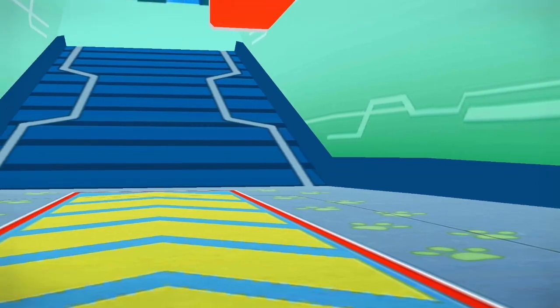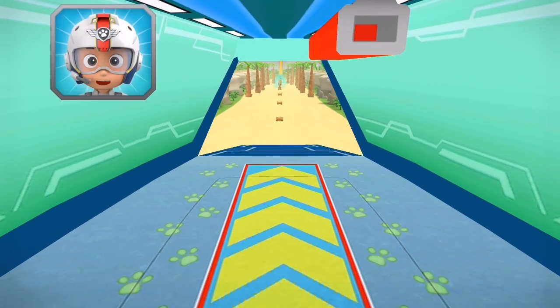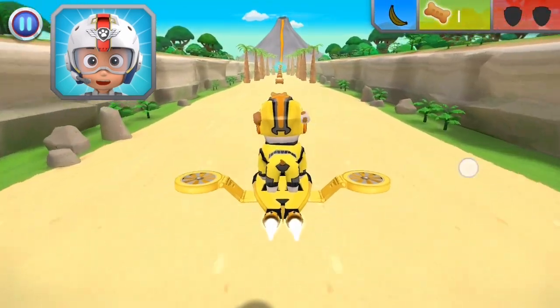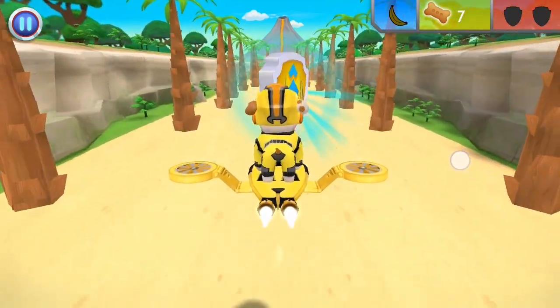Rubble on the double! All right! Let's test those flight skills, pups! Marshall needs another banana to help lure the monkeys away from the volcano! When you see a banana, fly towards it to collect it! Let's dig in!